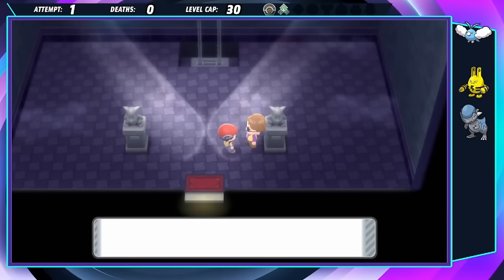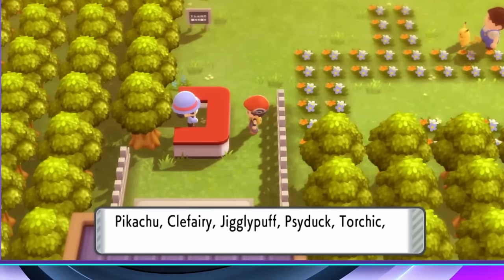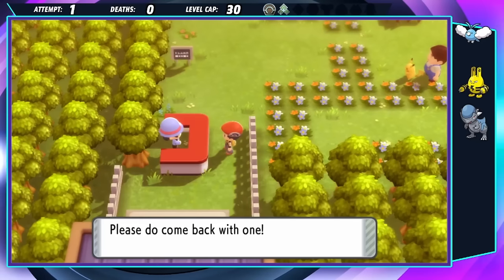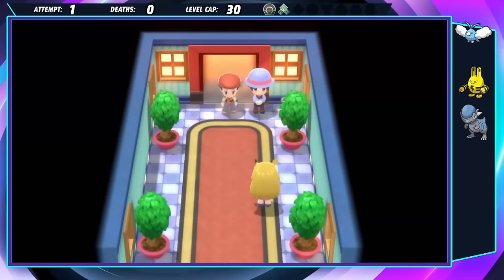There's not a whole lot for me to do in Hardhome City with the gym being closed, so I try to go on a stroll in the park with my Pokémon. None of my Pokémon are cute enough? Imagine going to a dog park and they're like, 'Sorry, no Golden Retrievers, only Corgis and Chihuahuas.' That's crazy! Oh well, we'll take our business elsewhere.